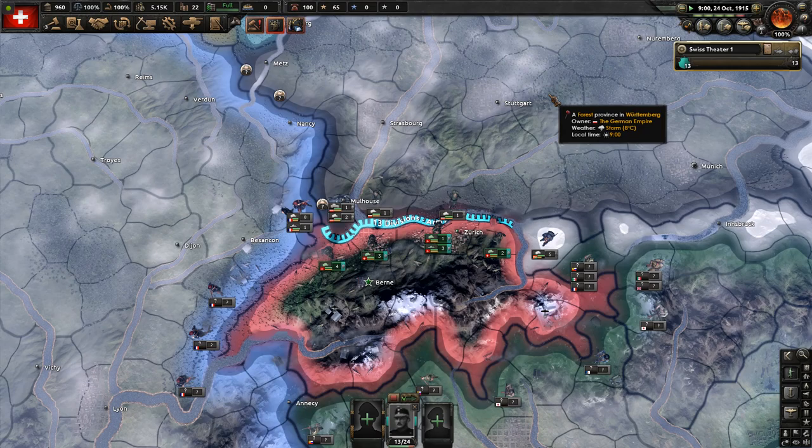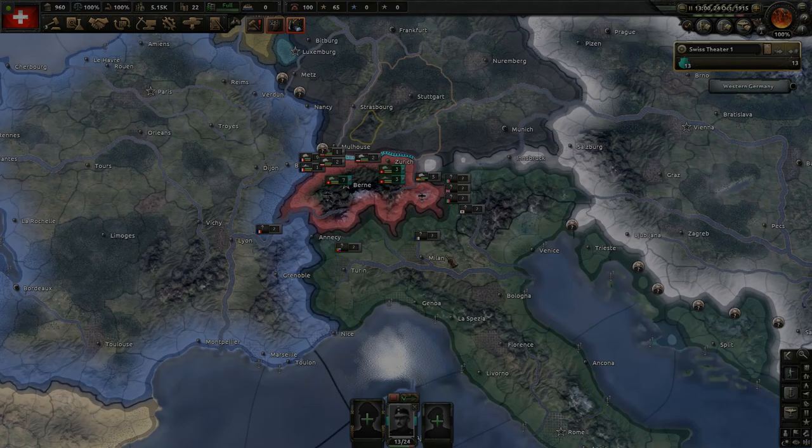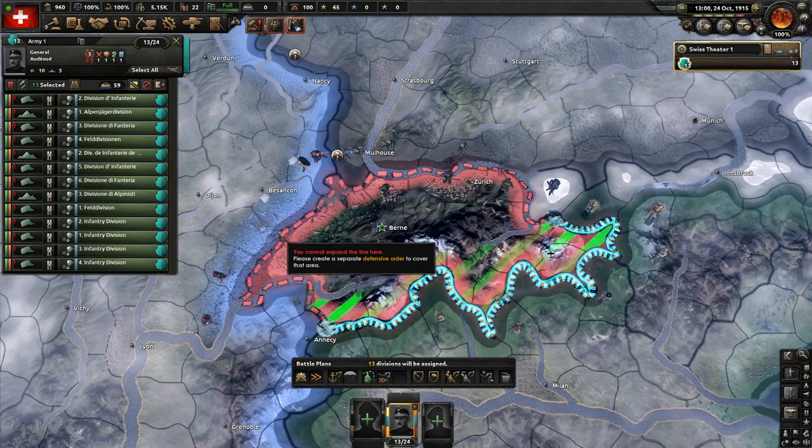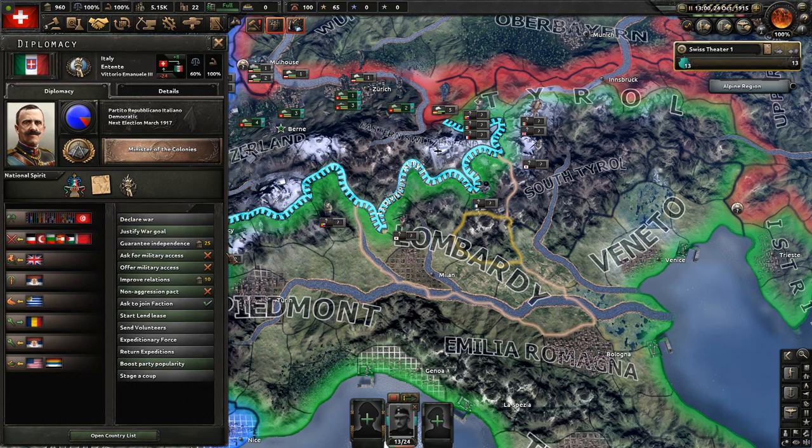Everybody knows the Swiss powder keg is about to explode. This means I'm now allowed to join Germany — they've got sufficiently worried. We're going to have our pick of the litter. Joining the Entente is the natural choice, but that's exactly why I decided not to, just to stir things up. So I redeployed my troops to face both Italy and France — we're going to join the Central Powers just for the amusement.